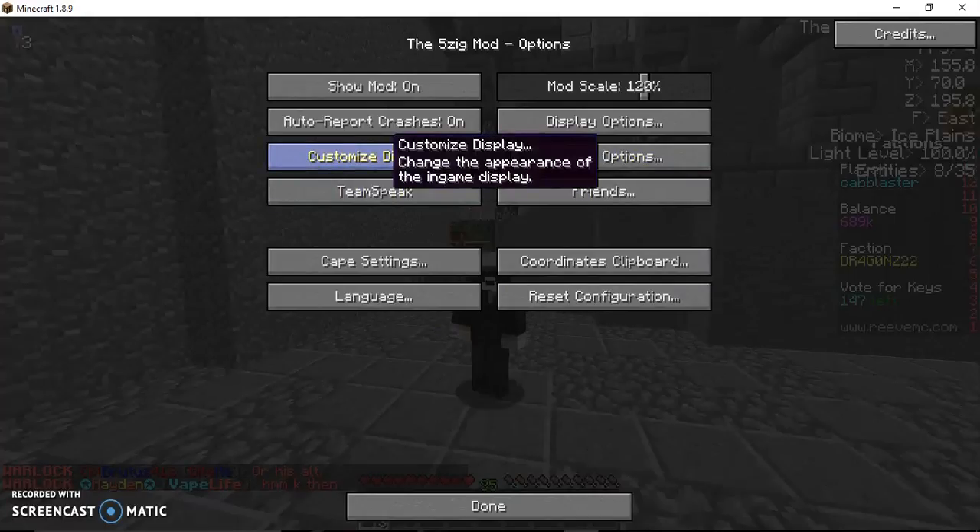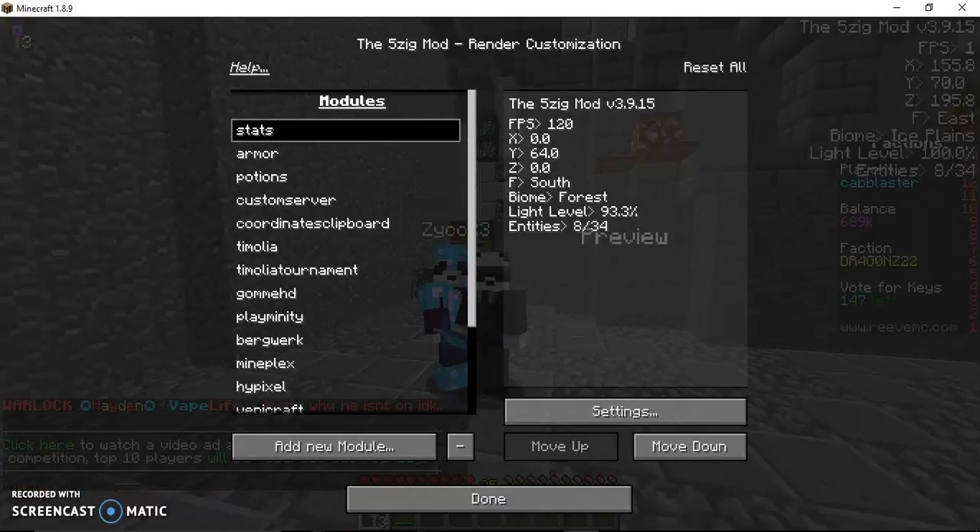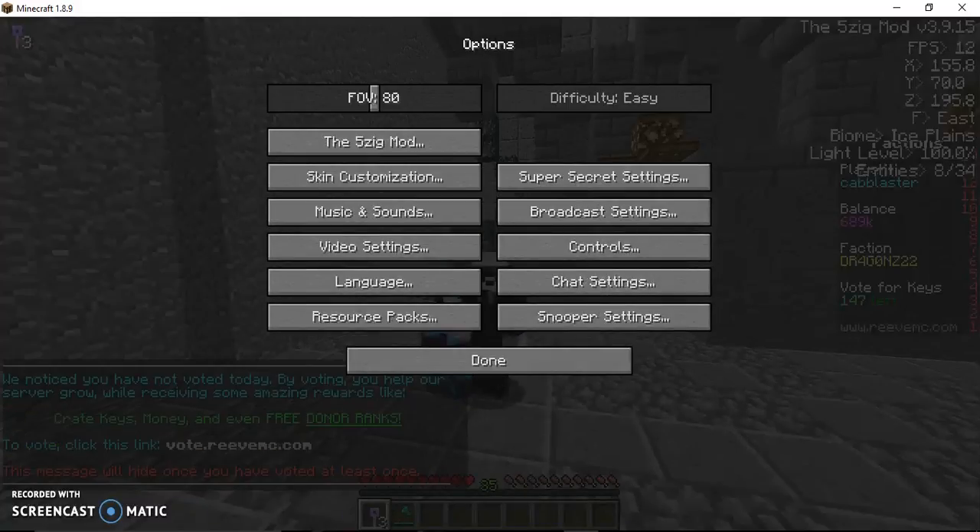If we go to Customize Display — I was looking up some videos earlier and couldn't find any videos on showing how to do this. Basically, what I'm gonna be showing you is how to get rid of the cords on the side, which also includes showing armor. If we just go out of this really quick, I'll show this slowly.